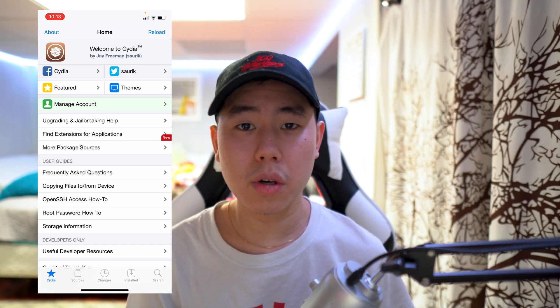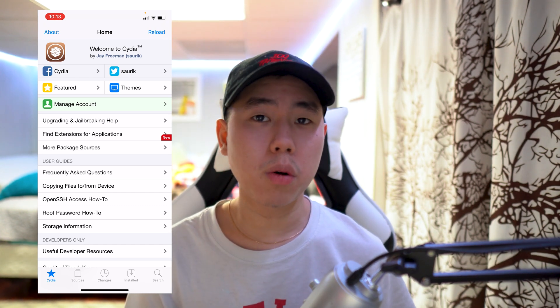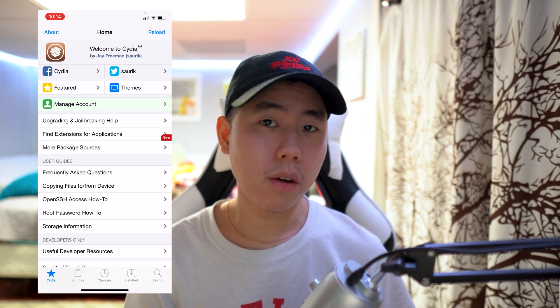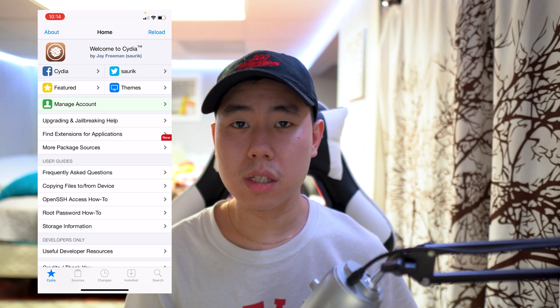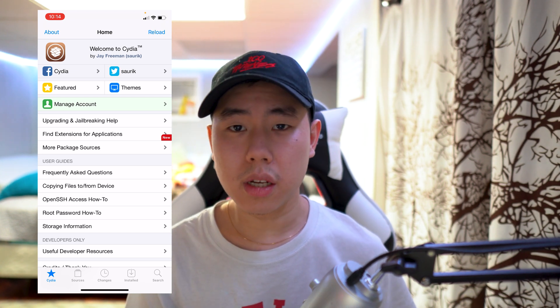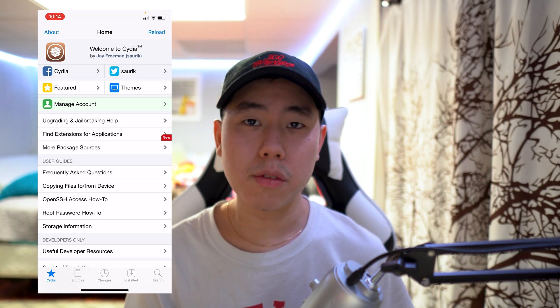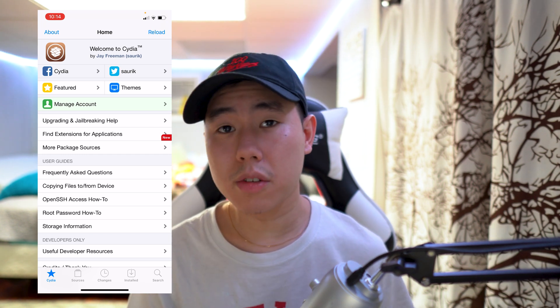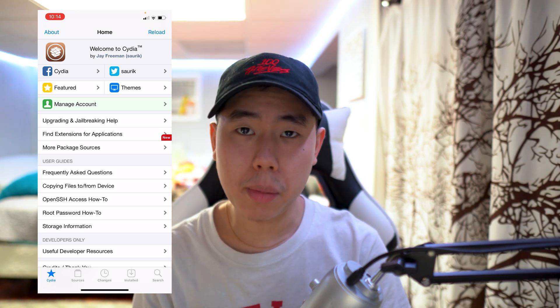So you don't ever have to plug your device into your computer and install it through AltStore. If you use AltStore, which was recommended, you obviously notice that it expires every seven days. After the seventh day you're going to plug your device in, and if your phone dies or something like that, you have to plug it in and re-sign the app — which can get really annoying.